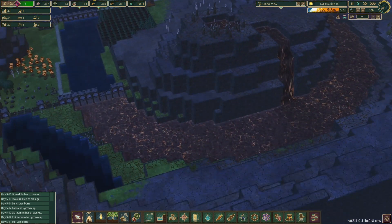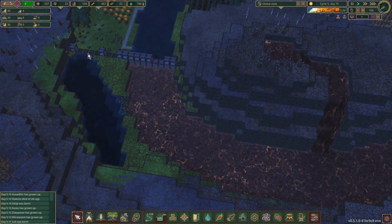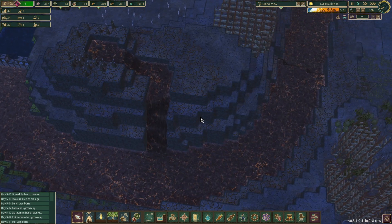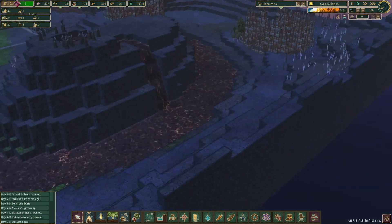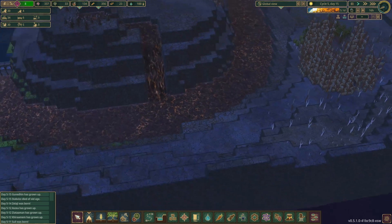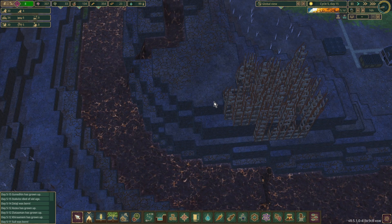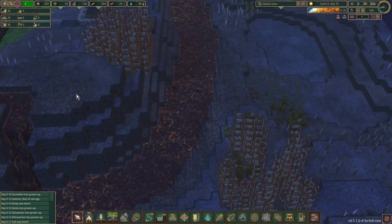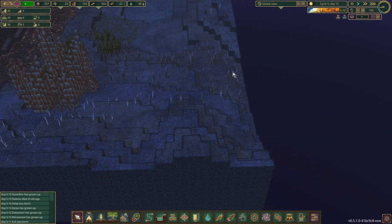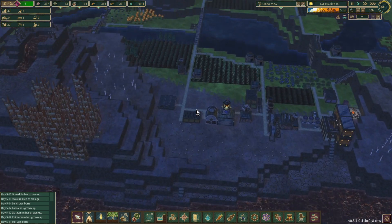Eventually I want to come down here and put in another dam to create yet another reservoir, basically stopping the bad water from feeding back. I'm trying to figure out a way of getting it off the map. I toyed with the idea of making a massive reservoir here and using pumps to store it up and then dump it off the map somewhere over here, but I really don't know. We'll have to have a long think about that.